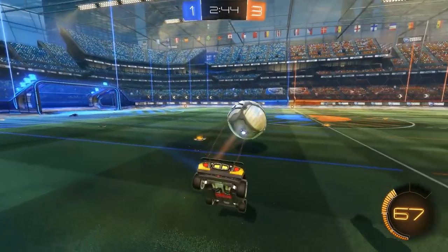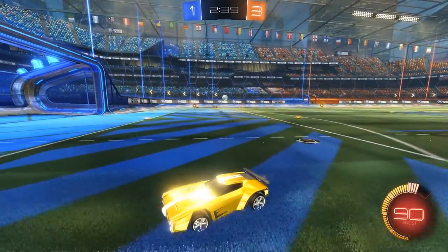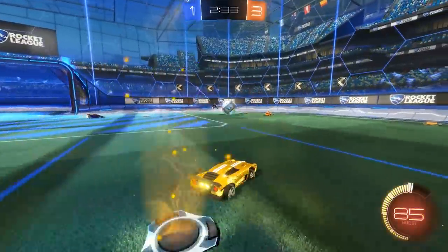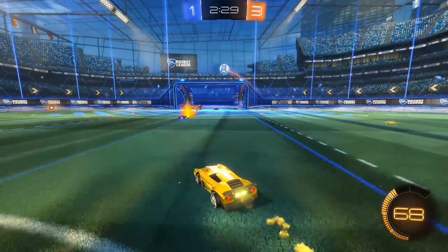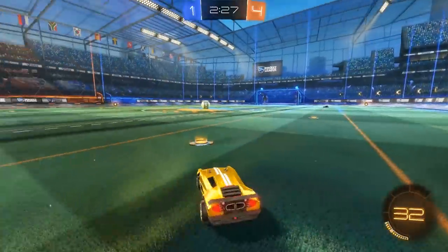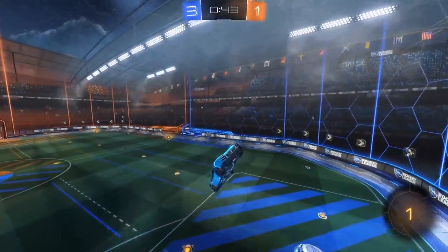In this clip, you can see I do a good job of spacing myself. In general, you want to be ready to support if needed, but also distant and positioned well enough to be an outlet pass option as well. There were a couple times in this clip where I almost committed, thinking I had a good opportunity to cut in, but my teammate kept relative possession of the ball, so I kept my distance and waited for the right opportunity — which in this case was a backboard pass my team was able to get off.